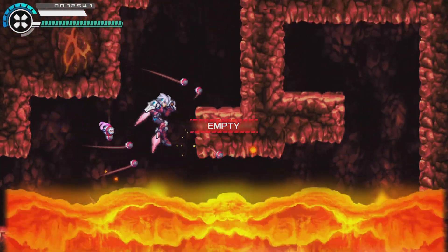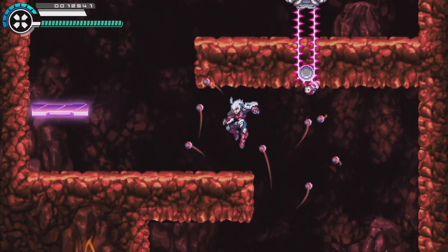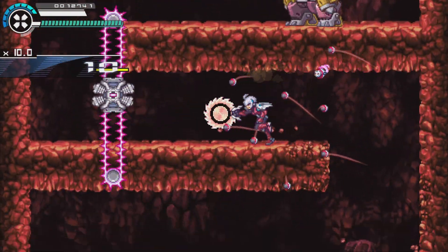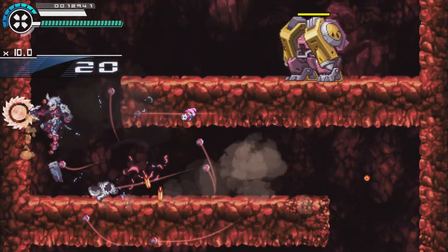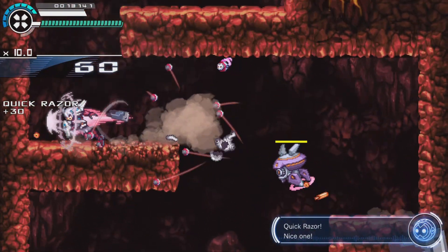What you want to do is grab that life up right there in the volcano stage. Then make sure you don't grab any checkpoints after the life up. That way you'll respawn right before the life up, and you can retry the boss over and over again without having to restart the stage all over again.